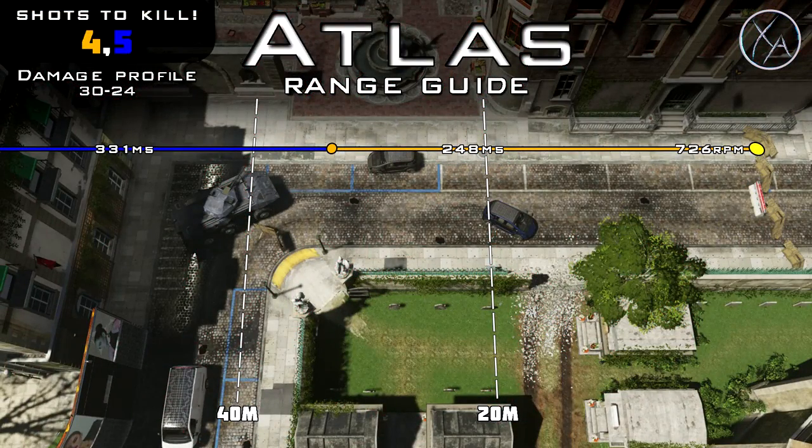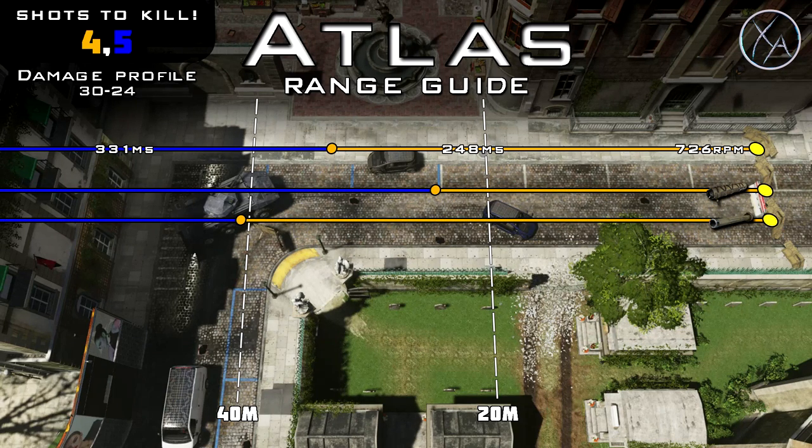Getting into our ranges with the Atlas, as you can see here, we've got a great 4-shot kill potential at right around 30 meters — I think it's actually just above 30 meters — which is quite noticeably better than the K-Bar, which is the most comparable gun to the Atlas. With Suppressor, we reduce that range by 25%, and with Rifle Barrel, we increase that range by 20%.